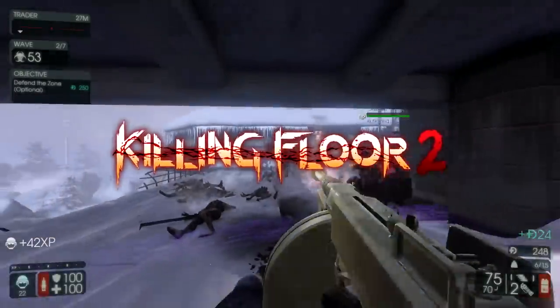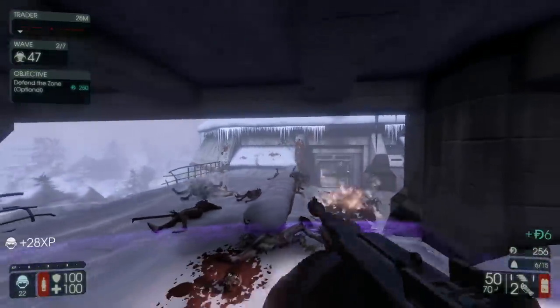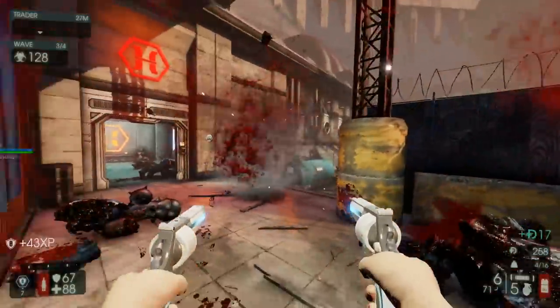Killing Floor 2 is a co-op first-person horde shooter where you and up to five other friends are pitted against waves of horrific science experiments — monsters with sharp teeth and terrifying powers.